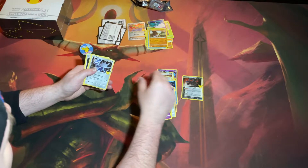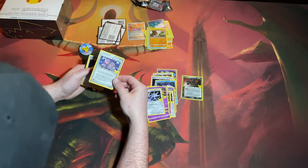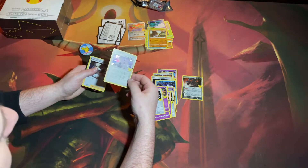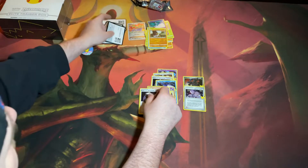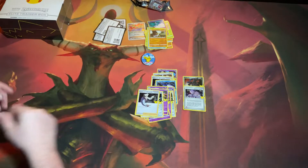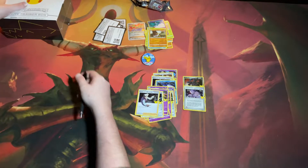We have Xerneas, Dialga, another fancy foil, Rocket's Admin, and Professor's Research. Don't forget our pin here. Let me get to the Elite Trainer Box and see what we have.